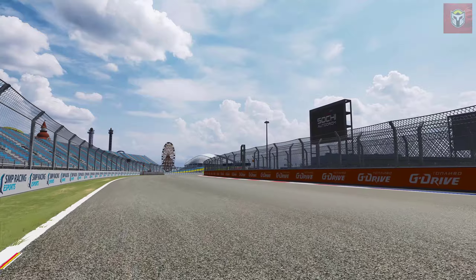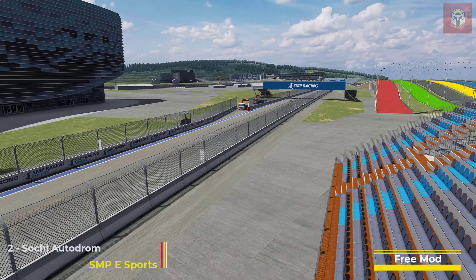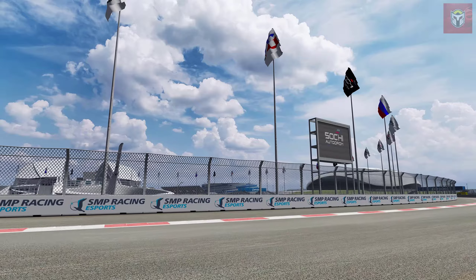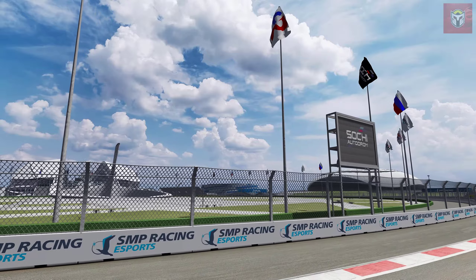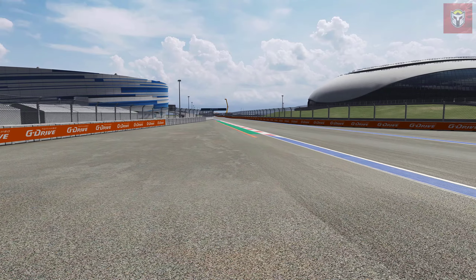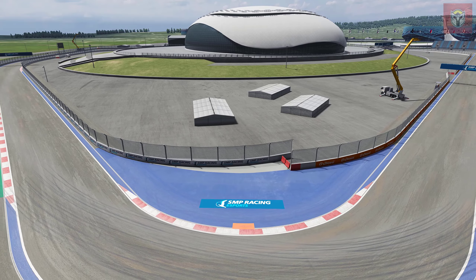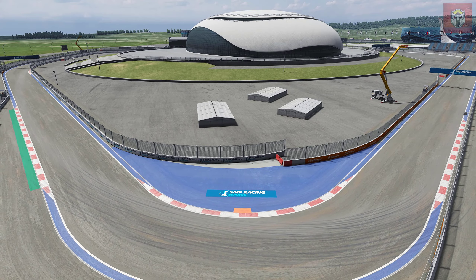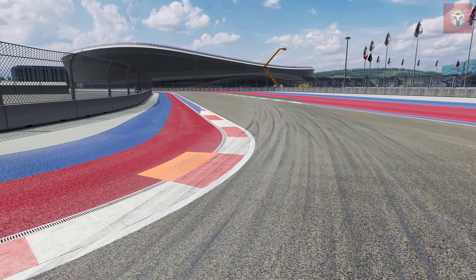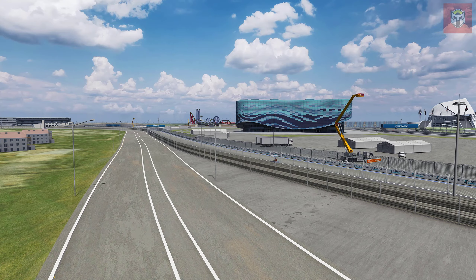Number two today is the Sochi Autodrome by SMP Esports — I have a number of their tracks featured today. This is 3.6 miles long, 32 pits, it's from 2022. This track was actually designed by Herman Teich, it's a year-round circuit and it actually hosted the Russian F1 2014 race. This track looks extremely polished and I do love all the backgrounds on it.